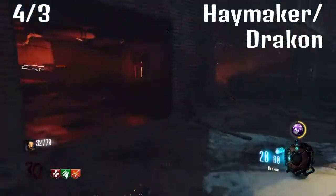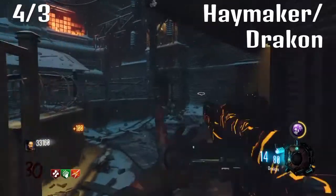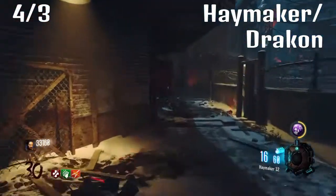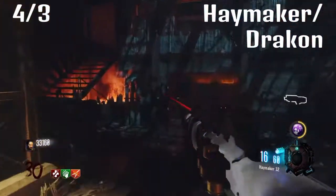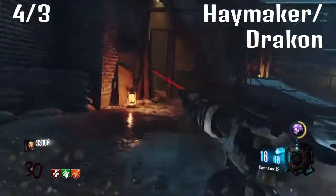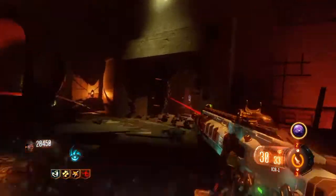The reason they're not higher up is because the Haymaker has such a bad drop-off point around the round 30s — it just won't be effective. The reason the Dracon is placed here is because it's not a gun you can run with: it has quite a low mobility rate and bad accuracy unless you're aiming down sights.